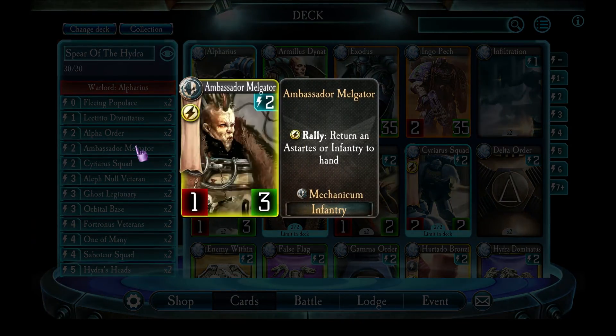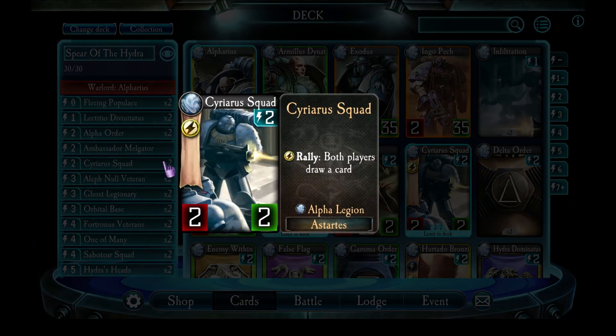Ambassador Melgator — well, that's just a classic. It's an important one in almost any deck. If you have him, include him. Syraria Squad — these guys are actually really useful. I love having them in my deck as a first turn unit. It causes me and the enemy to draw a card, so it sets him up for the Harrowing, sets me up for Orbital Base. It's a win-win.